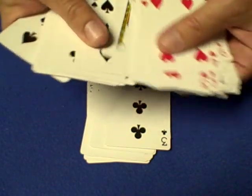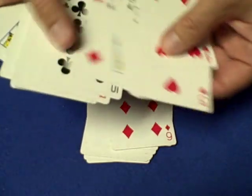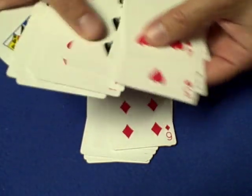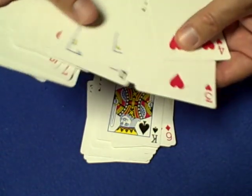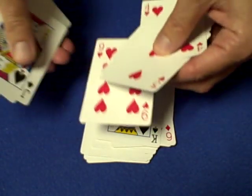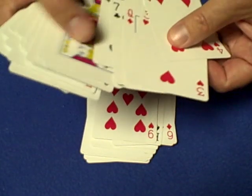Next card, the seven of diamonds. Next card, the three of clubs — I hope I'm not boring you, just keep up with me, I promise you this will be worth it. Next card, the six of diamonds. Let's go for the king of spades.